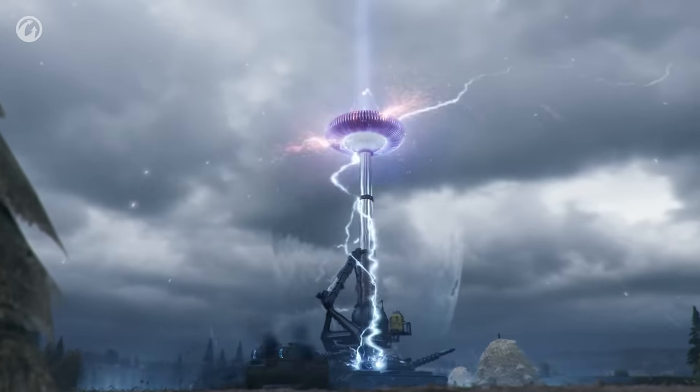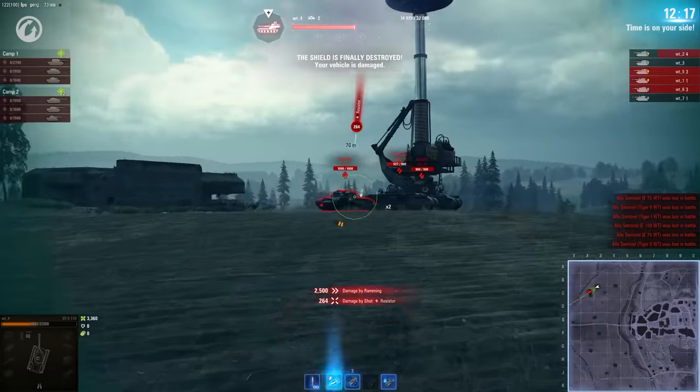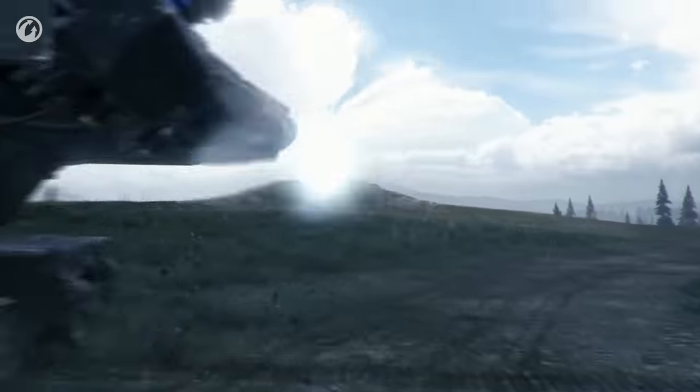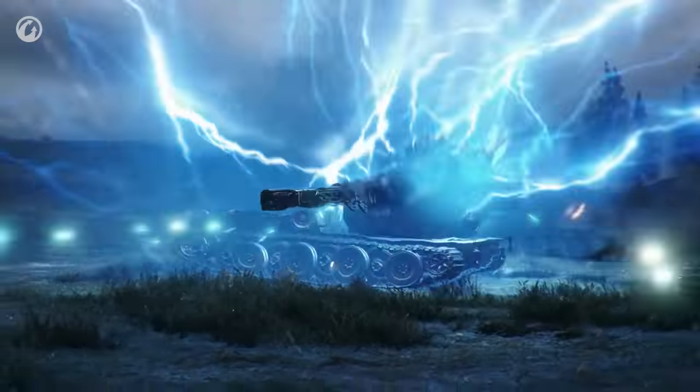After the generator is overloaded, the Blitzträger will lose its ability to teleport, and its shield will be temporarily disabled. This is your time to strike at full damage. Overload all four generators to remove the shield for good.